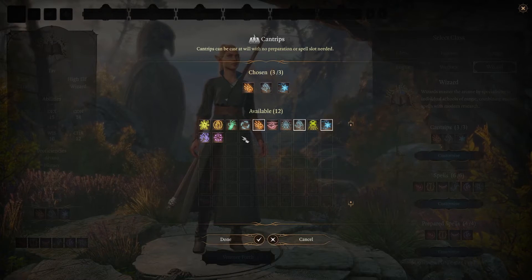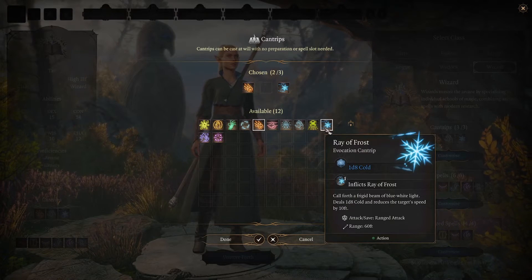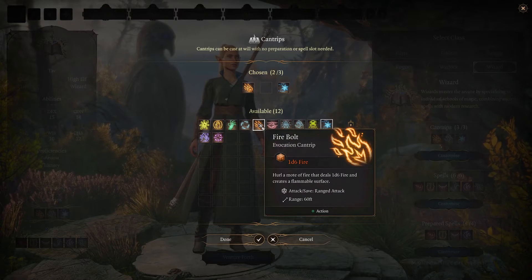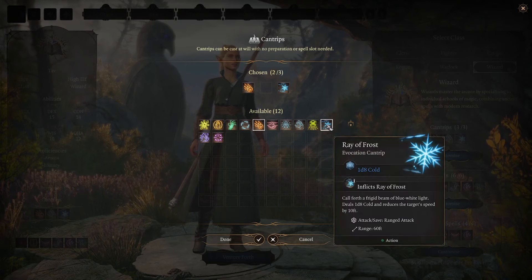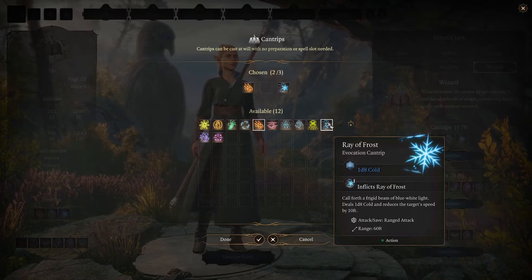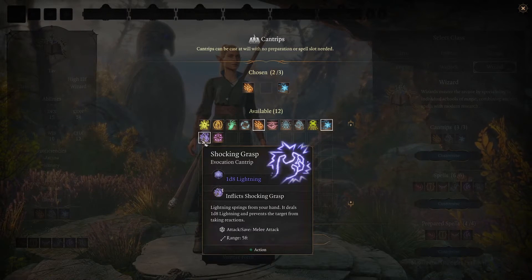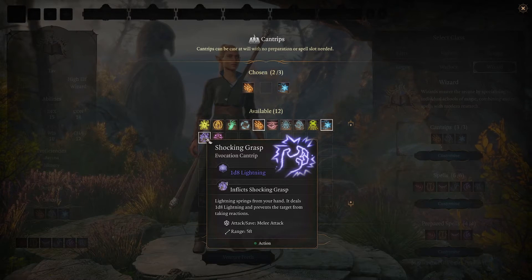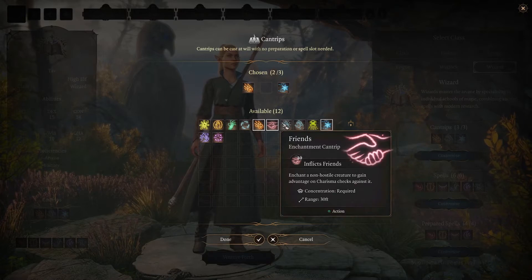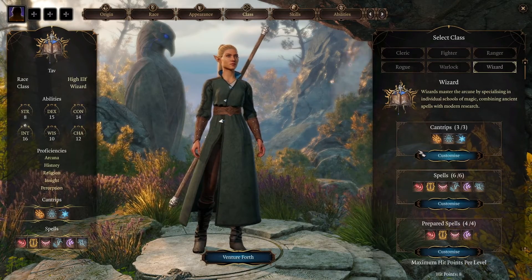Cantrips — I'm not going to take Mage Hand. Firebolt and Ray of Frost I think are two decent cantrips. Firebolt does 1d6 instead of 1d8 damage but it can set things on fire, which is always useful. Ray of Frost does more damage and also creates ice which can make creatures fall prone, wasting their turn. Shocking Grasp is useful if we've already used a bonus action and can't jump away. We can also choose Light — it's good for characters that don't have Darkvision.